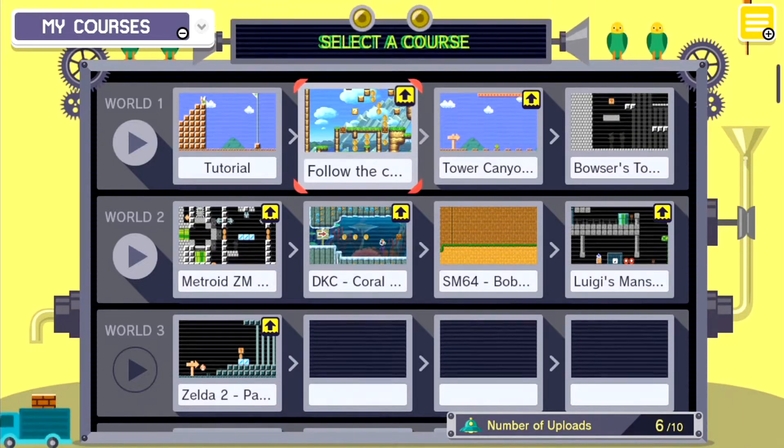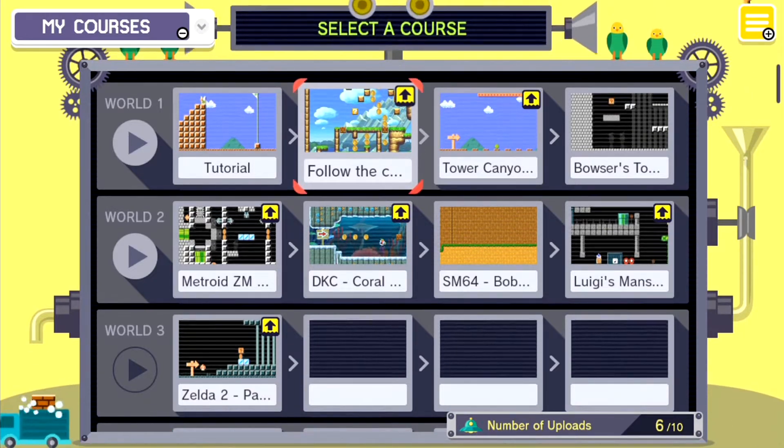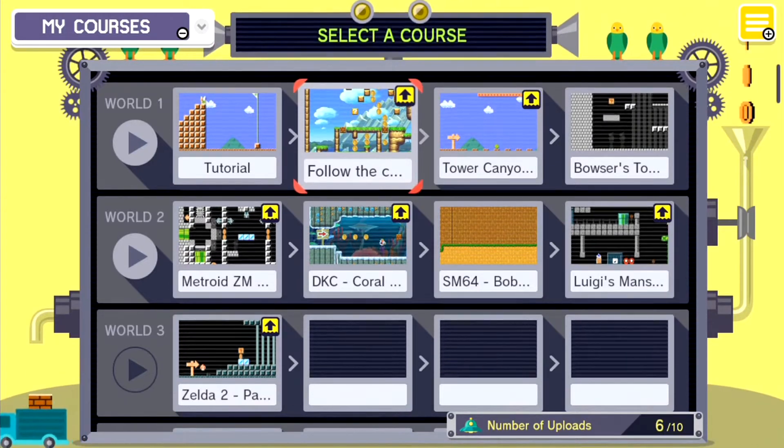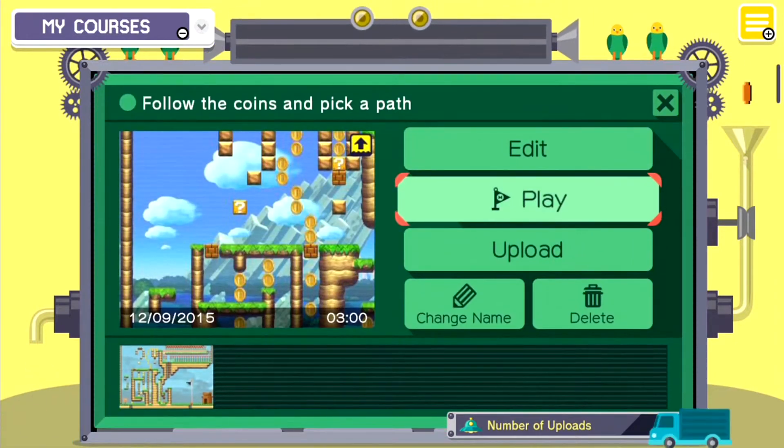This is pretty much all the courses that I have right now. There's no point going into sample courses — I pretty much have them all already. As I've already mentioned, this is pretty much where I'm going to showcase my stages and talk about how I came to make them while I'm playing through them. The first one I made — other than the tutorial stage you're forced to save — is 'Follow the Coins and Pick a Path.' Let's begin.